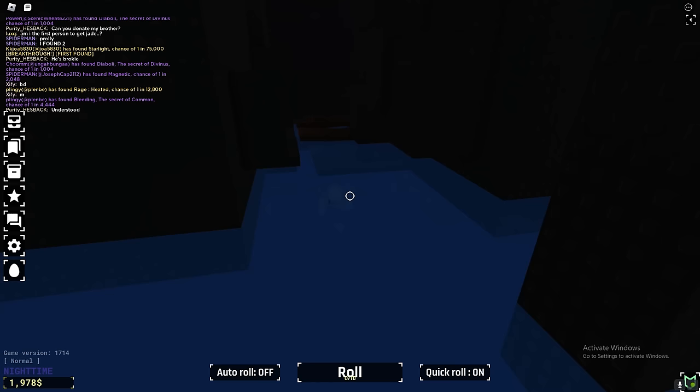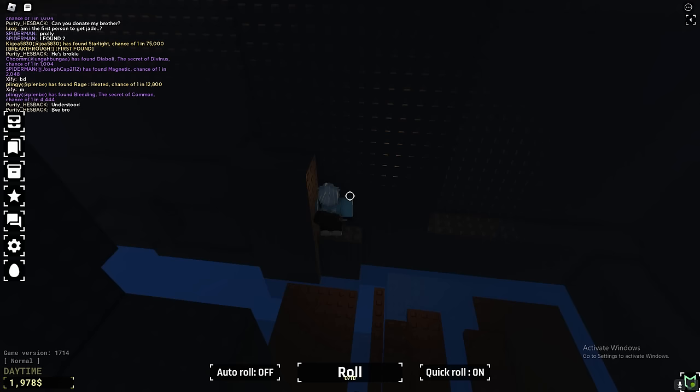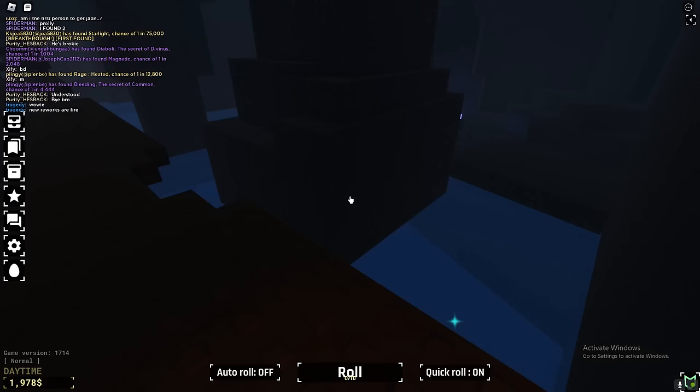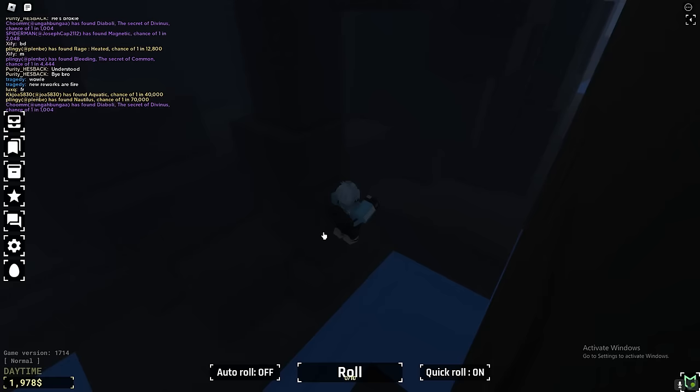If you want to go up here you've got to do a little bit of parkour, just do what I'm doing. Now we've done that, just follow me — there's actually an egg here. Make your way down here and there's actually a green egg there, you can obviously see it. Go ahead and get that. I'm trying to find more eggs so just bear with me — I see quite a lot of people in this cave.